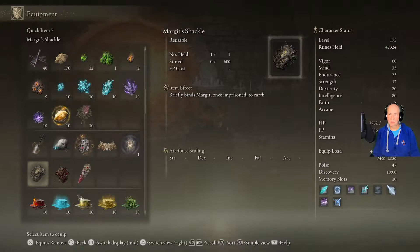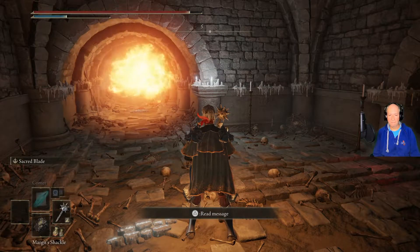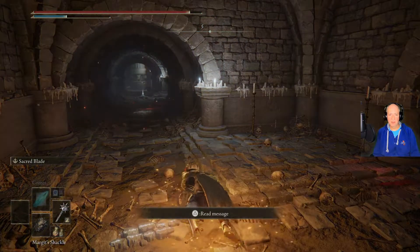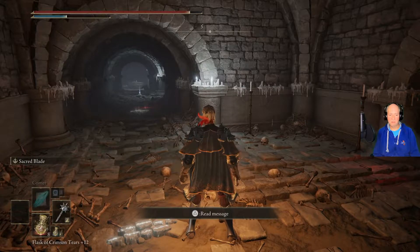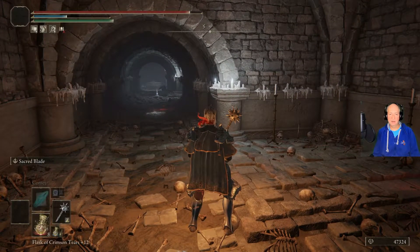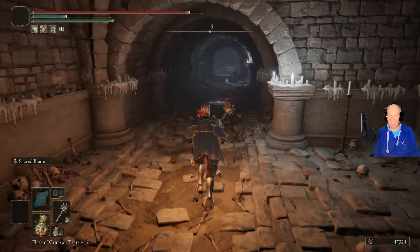For these things, we can either shoot it with an arrow, or we can just hit it with the shackle — Margit's shackle. We'll go ahead and put that on there, and that will negate it and save us an arrow. We don't need to use an arrow.